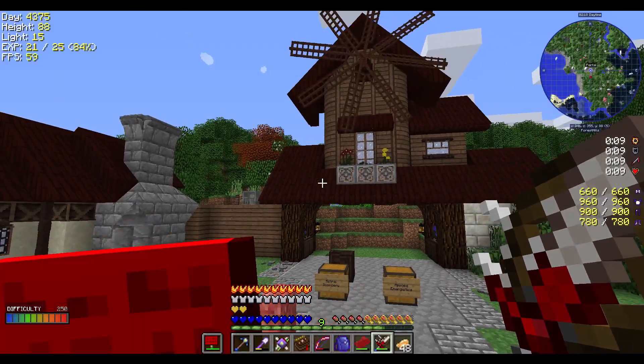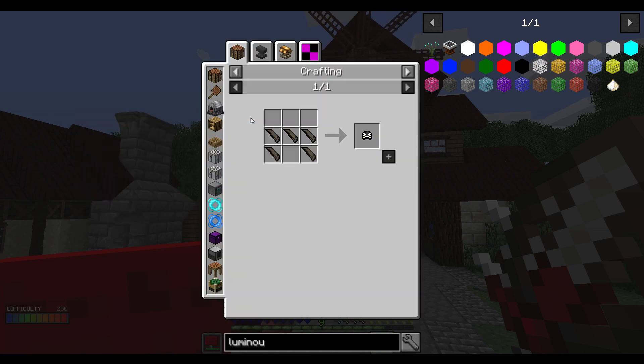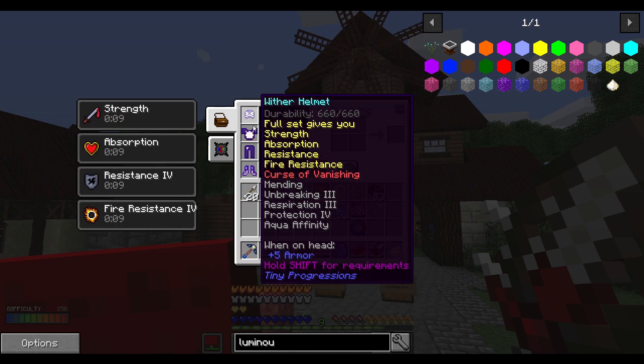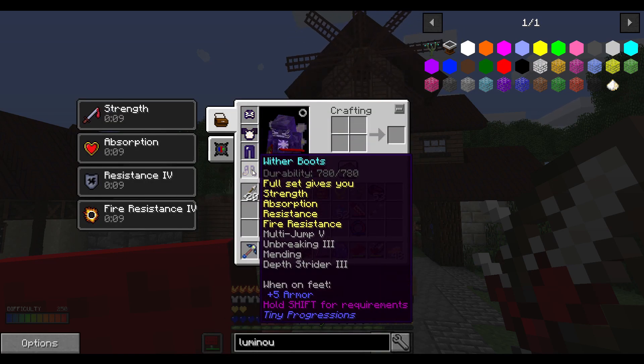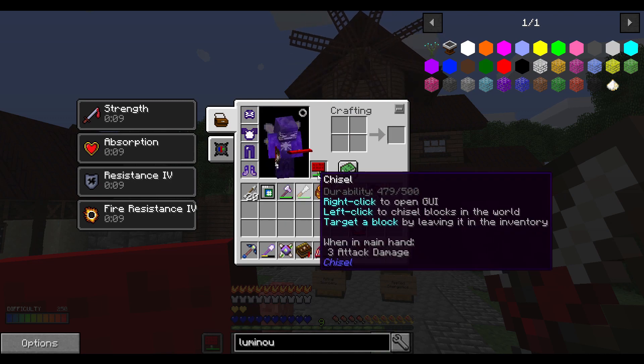I have a new set of armor here. I took all the Wither stuff — basically just a bunch of ribs of the Wither — enchanted it. It gives you strength, absorption, resistance, fire resistance. I've got a lot of enchants on here, and mending and stuff. It's just ridiculous.